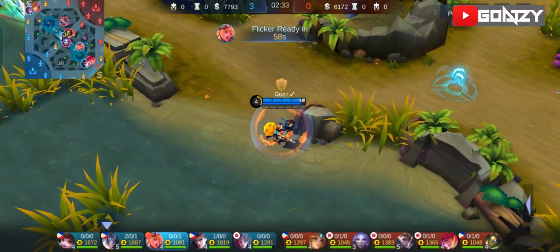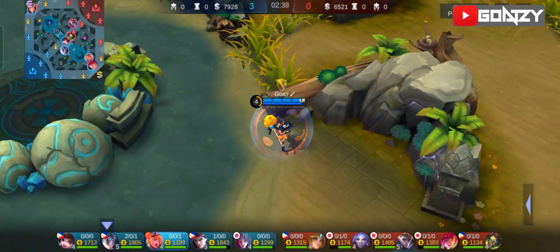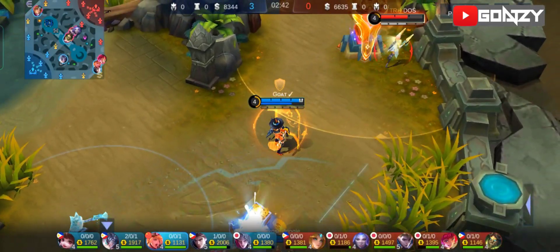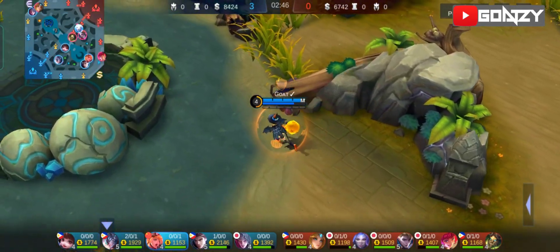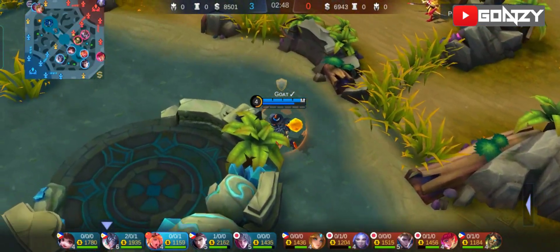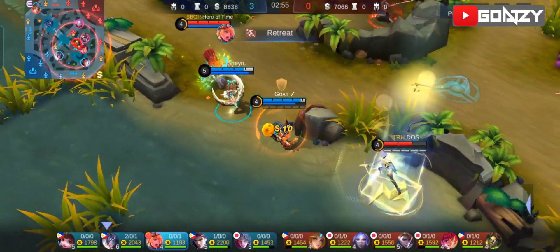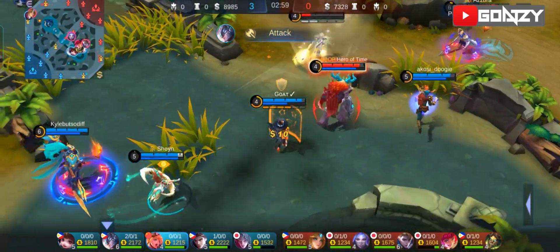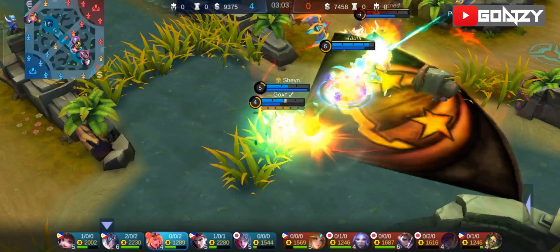After securing the turtle, you can now go to your gold laner and babysit. Gold laners are very important, especially if it is a marksman. They will be the main source of damage in mid-game to late-game, so it is important to help them be comfortable in their lane and get items. Here, we did force a team fight because the enemy engaged. I was just trying to get vision, but the enemy forced a fight. Luckily our teammates were close and we won the clash because our jungler was good and also ahead in gold.